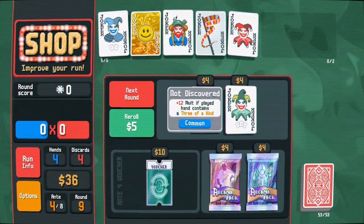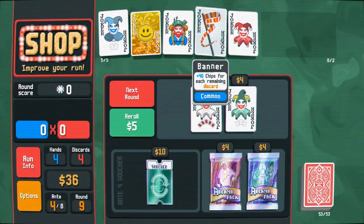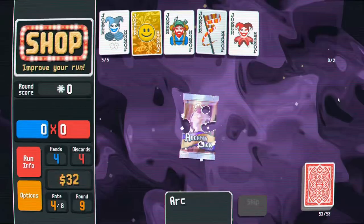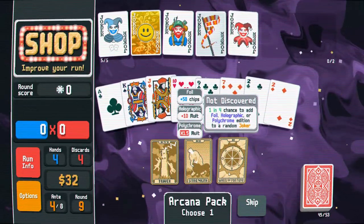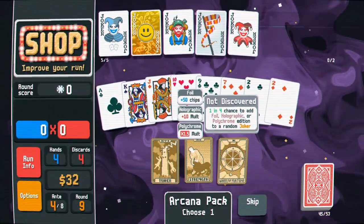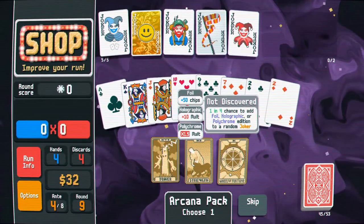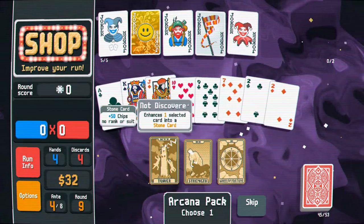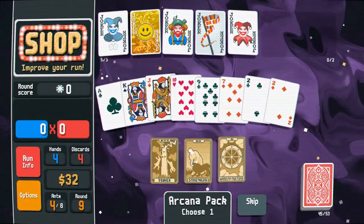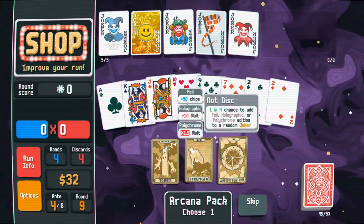Three of a kind — plus 10 multiplier if you get a flush. I've really leaned into what I have going on here. I'm going to buy an arcade pack and get another tarot card. I wanted a chance to add a foil, holographic, or polychrome addition to a random joker. A foil gives plus 50 chips; the holographic gives plus 50 multiplier; polychrome is the good one — after your joker scores, it takes your multiplier and multiplies it by 1.5. Jokers score from left to right. Let's use it — nope, didn't get it. I never get the 1 in 4.